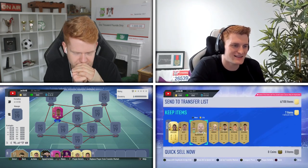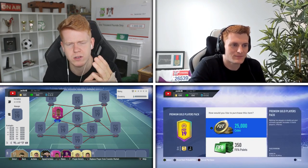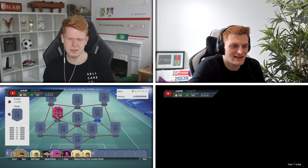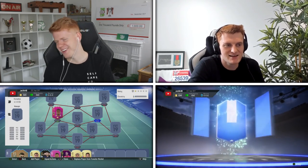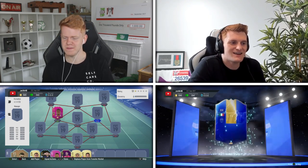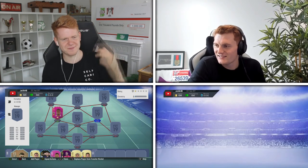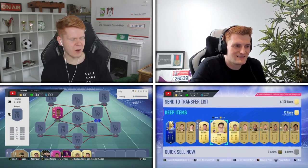There's also Klaassen - he's got a Man of the Match card. Klaassen - who's he played for? He plays for Werder Bremen. The Dutch centre mid. I've got a walkout, so I'll use this player for myself. The team of the season - Italian right mid. Didn't I use this guy against you last week? Lazari. Okay fine, I guess I'll use Team of the Season Lazari. Did you get anything better in that pack that's better than the previous cards?